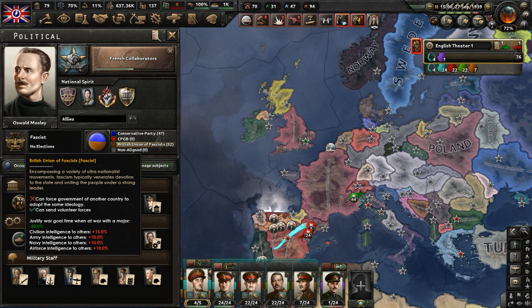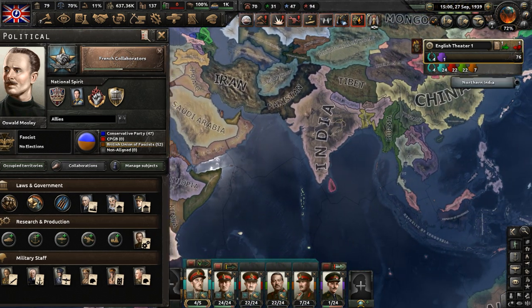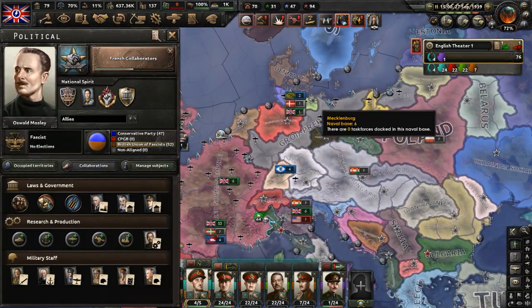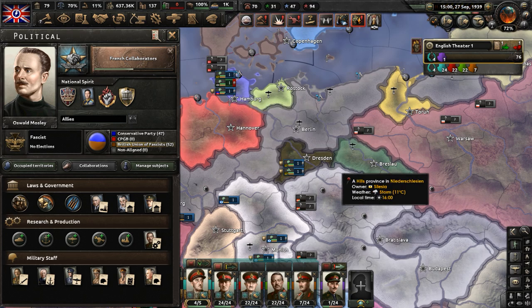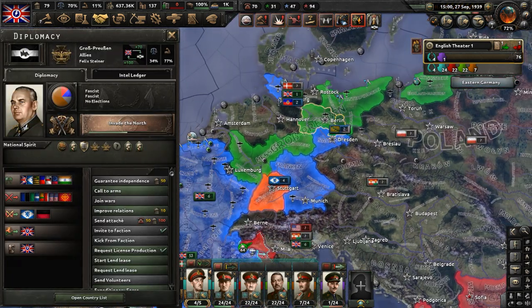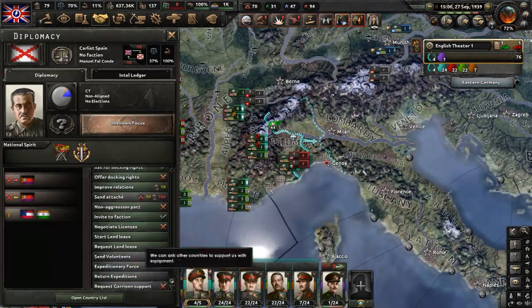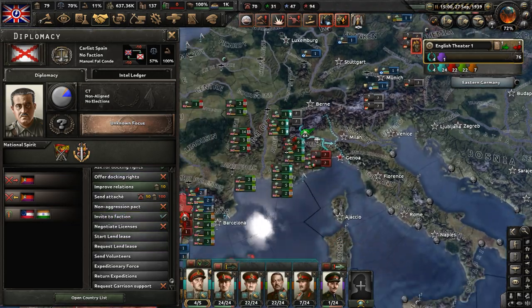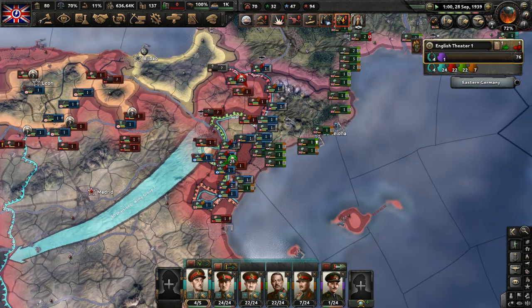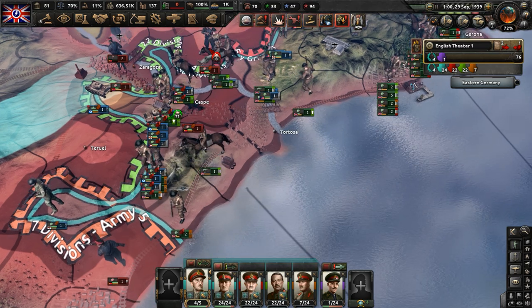For a long time, the Allies was just India and England, then we got Saxony, then Prussia — we had to conquer Prussia; they are our puppet. Now we have even more faction members. Carlos Spain wants to join — sure, join. We'll help them take control of more of Spain once our units are in position.